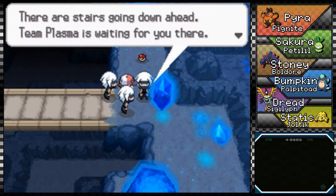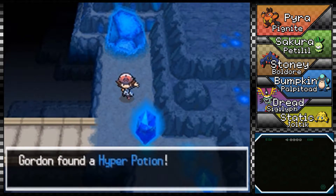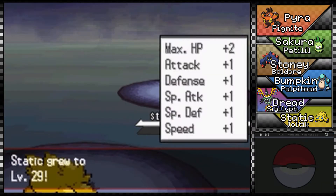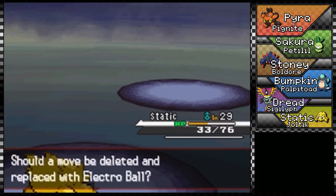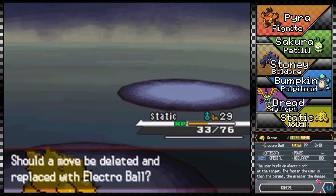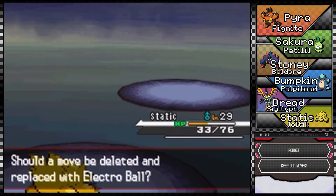There are stairs going down ahead — Team Plasma is waiting there. Okay. Makes me wonder why these guys are helping Team Plasma. Interesting — Static is learning a new move: Electro Web. And there's also Electro Ball — 'the faster the user than the target, the greater the damage.' Sounds like a gamble right now. I'm gonna skip it for now; if I'm wrong I can relearn it, and I'm sure there'll be better Electric moves up ahead anyway.